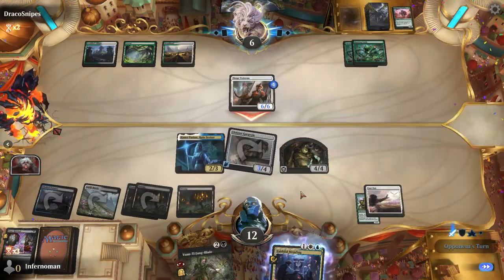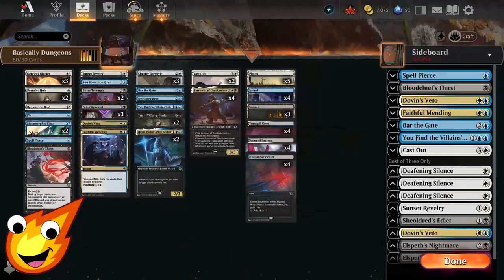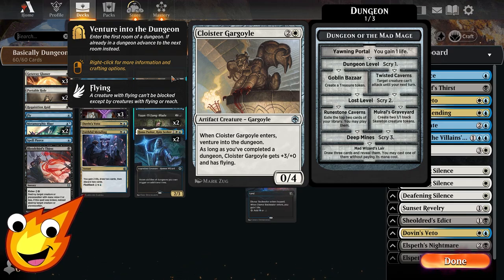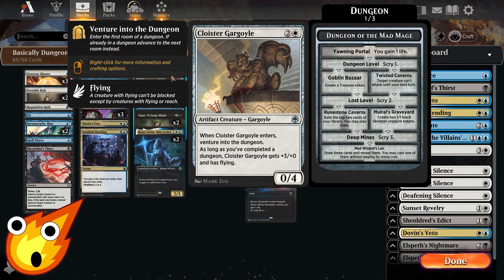Starting in the three-drop slot, we have Cloister Gargoyle — an artifact creature Gargoyle that simply says when it enters, you venture into a dungeon. As long as you've completed a dungeon, the Gargoyle gets +3/+0 and has flying. Once we get our payoff by completing a dungeon, a lot of our creatures will do a lot more with their abilities.